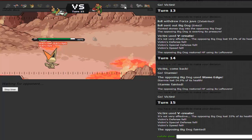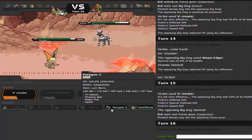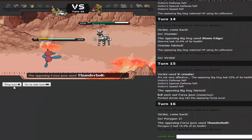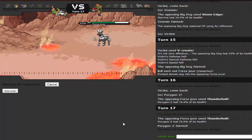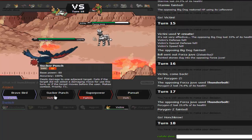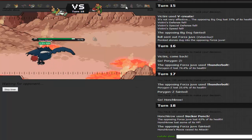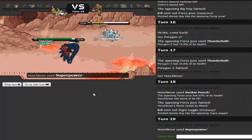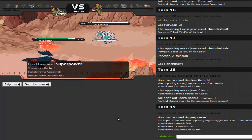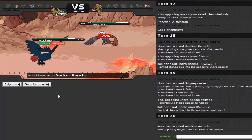I switch to Honchkrow and click Sucker Punch. Dead. Now it's pretty much GG. He brings in Klinklang and I go for Superpower at plus one — I take it out but lose Attack and Defense, then gain back attack from Superpower's nature interaction, going back to neutral. Wait, actually I'm at plus one. He has to go for an attacking move and Sucker Punch takes him out. GG.